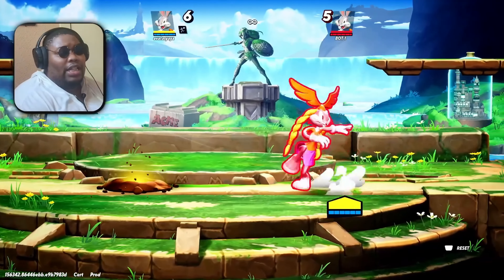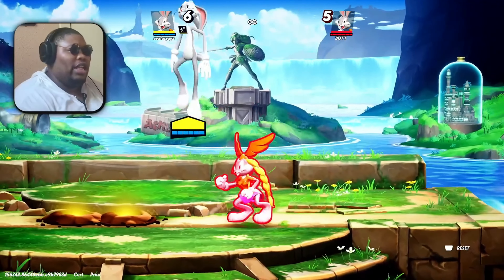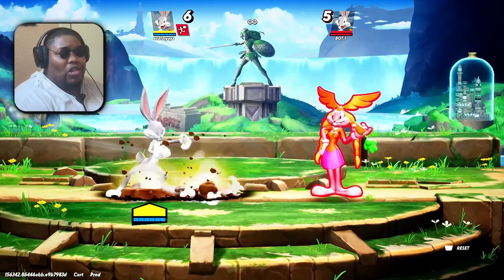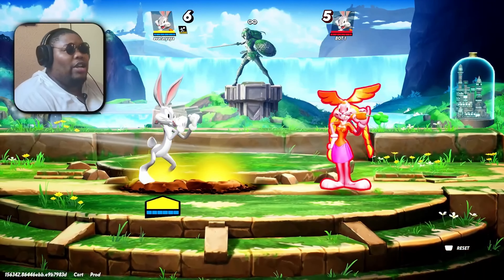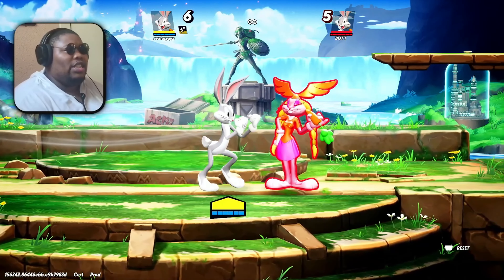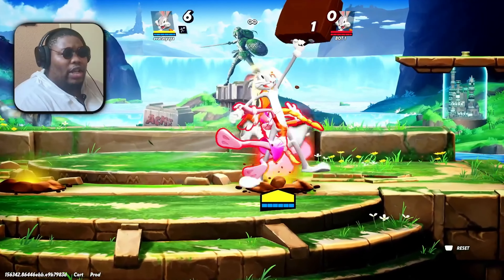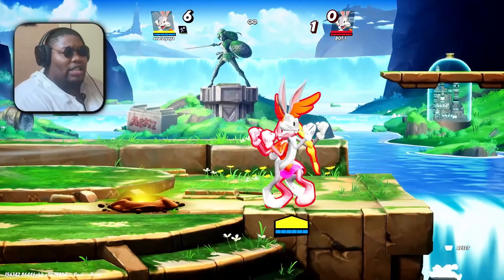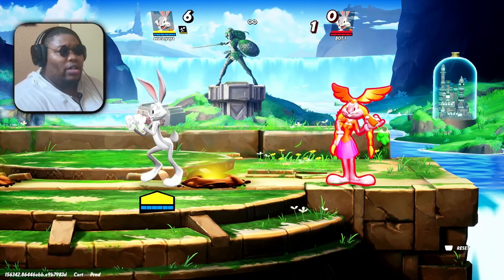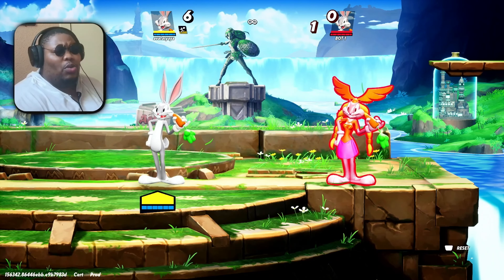Another thing about Bugs Bunny — he has this dive move that's really good in twos. He can get around, run away, go underground, and do whatever he wants. A lot of the best ways to punish this move is parrying it. It's very easy to parry because it has a set amount of time — about a four to five second cooldown. He comes up from the ground, and at higher percents you can get comboed from it, so be careful. Parrying is also a really good option if you know it's coming, especially in one-on-ones.